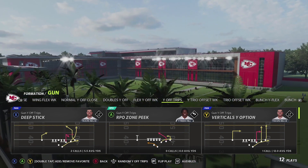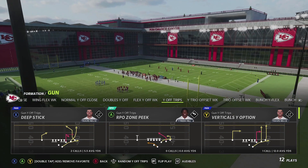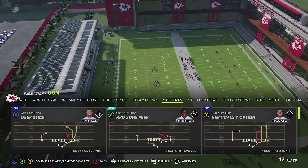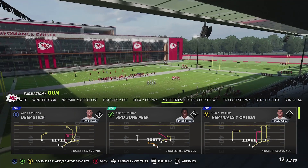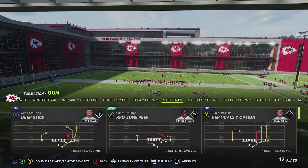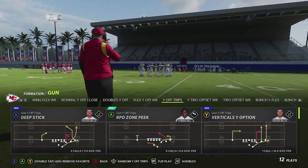That wraps up our top five playbooks to look at in the beginning of the year and the changes that happened. I know this is a little bit of a deep dive, and I appreciate you guys who've stuck with us all the way to the end. We definitely look forward to a great year. Check out our website at huddle.gg for the best tips in Madden, and we'd love to see you hit that subscribe button on YouTube — free tips all year to help you get better at the game. Appreciate you, we'll catch you on the next video.